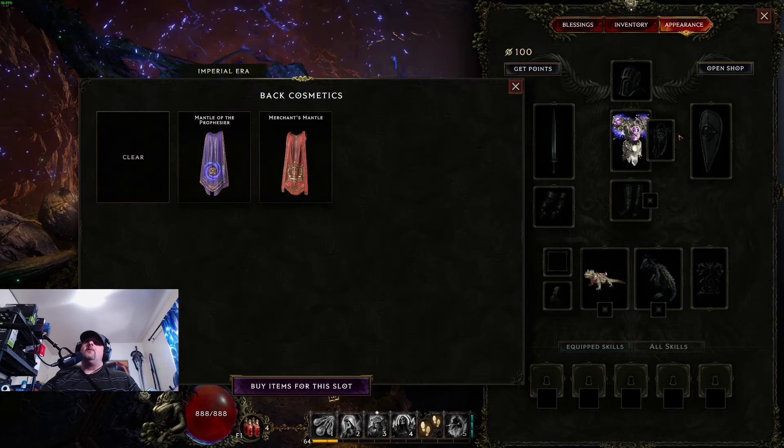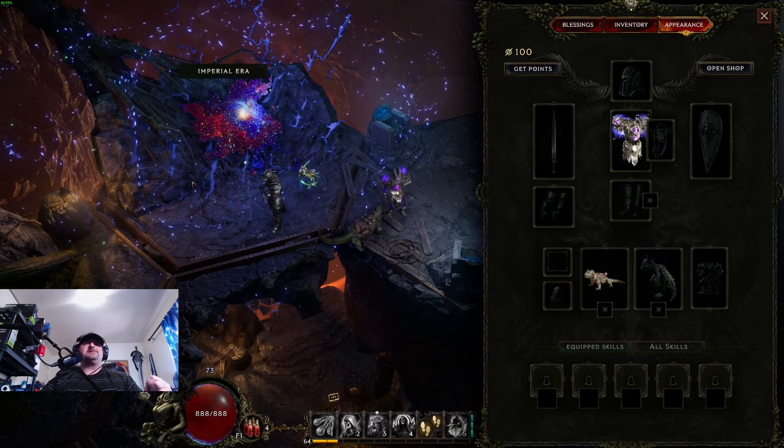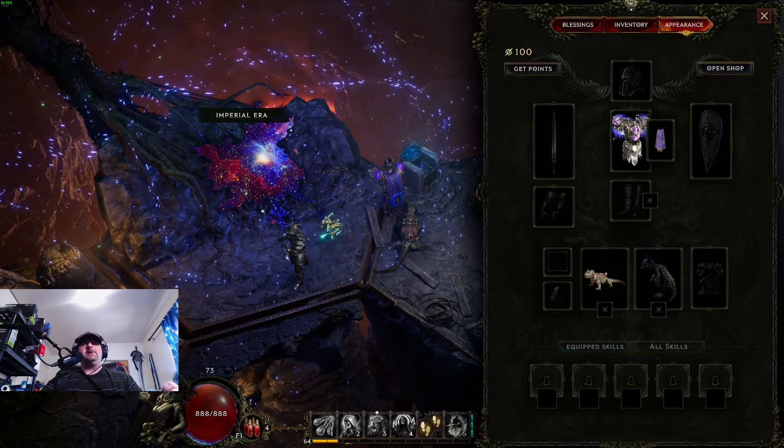Your cloaks are right here, right beside the chest plate. That's where you can add your cloaks.